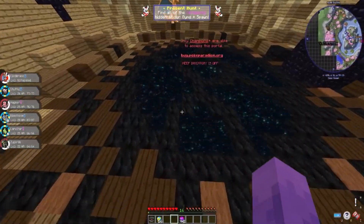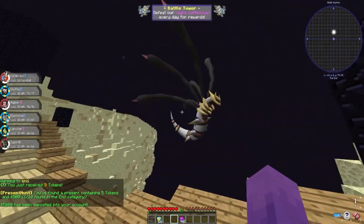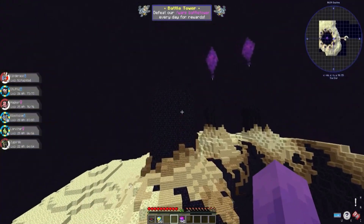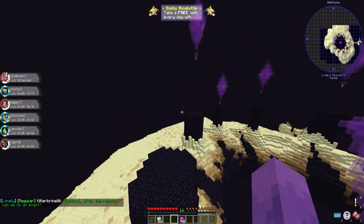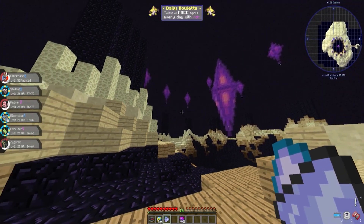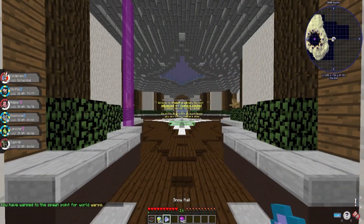I was just floating around and I saw this end portal-type area — I kind of want to go see what's there. There's a present, let's grab that. It seems like a whole lot of nothing. Maybe Pokemon spawn here and I just need to wait a bit. Then suddenly — what is that noise? Okay, that is our cue to leave. That is scary. Back at spawn!